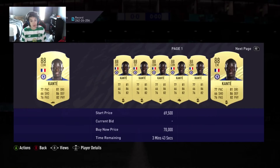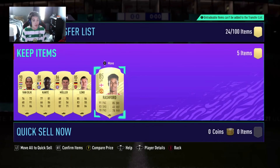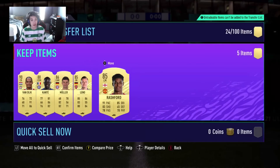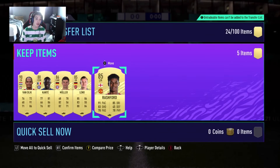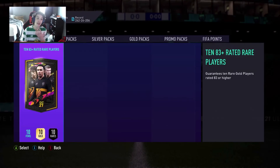Van Dijk worth around 100k. Conte is around 70k, Muller around 35k, and then Leno and Rashford around 25k each — you get around 200-something thousand coins back for it. And I just put some random stuff from my club into it — that is a very very good return.